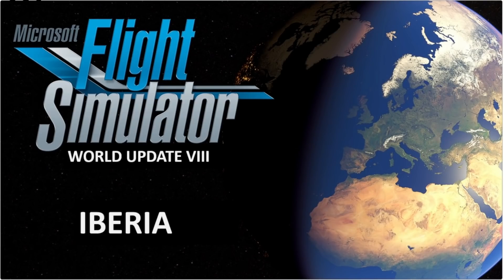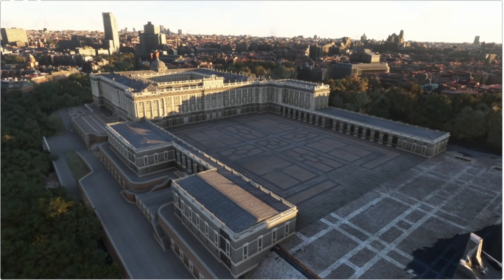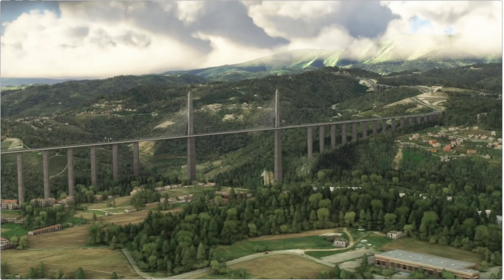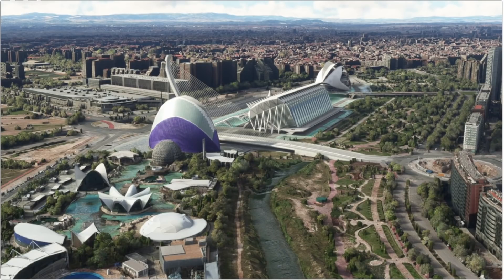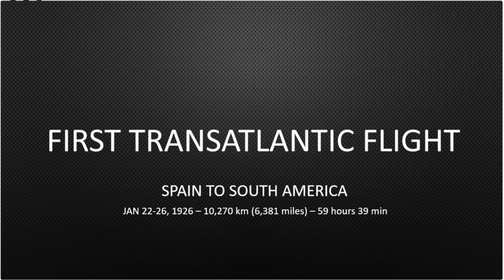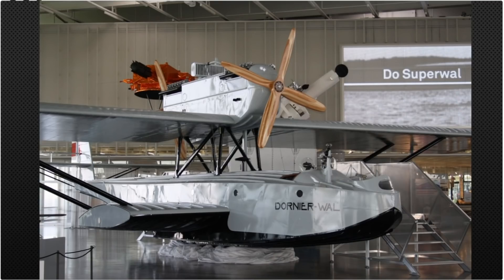World update eight — we don't have a lot of details other than we know it's Iberia, covering Spain and Portugal. It's planned to have a fine level of detail with 2-meter DEM, 6 cities, 99 points of interest, and 4 airports, all done by Gaia Simulations, plus the normal array of discovery and landing challenges. Planned for release at the same time is another Local Legend — the Dornier, the first aircraft to complete a transatlantic flight from Spain to South America. A few models still exist and they're being scanned for total accuracy, developed by the same person who brought us the Junkers.